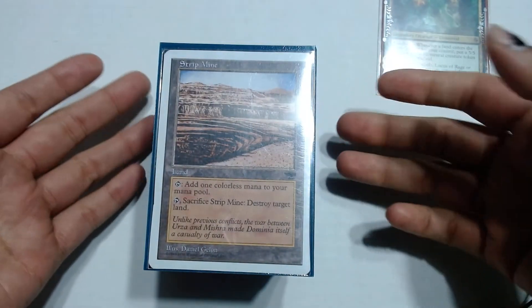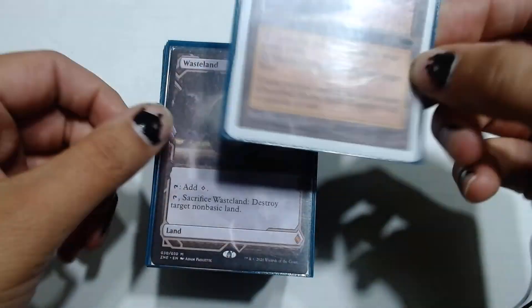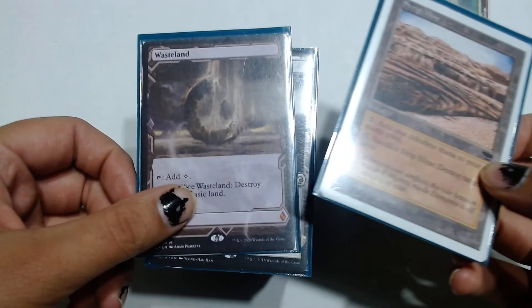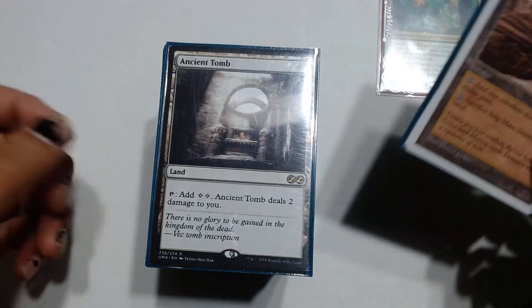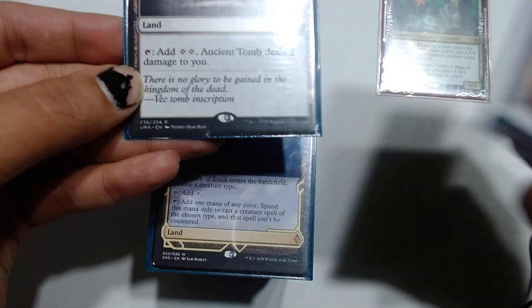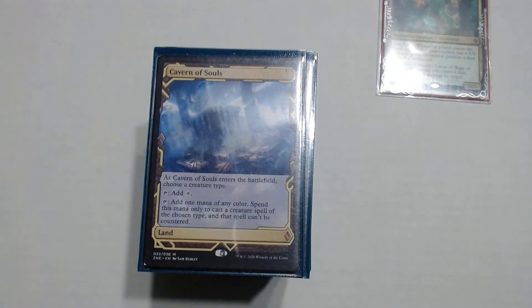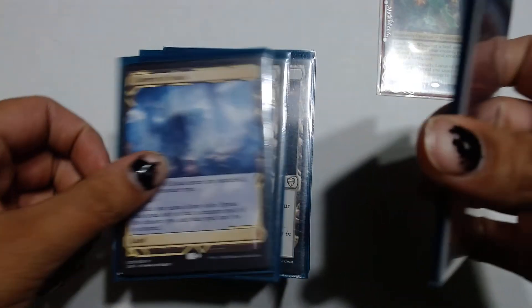We have Strip Mine — you sacrifice it and destroy target land, and you can use this to start stripping people's lands. Wasteland does the same thing except it only works on non-basics. Ancient Tomb is just a free Sol Ring on a land technically — you pay 2 and it deals 2 damage to you. Cabinet of Souls protects your commander. Since Omnath is a big boy — he's a 7 drop — it does cost a lot to cast him over and over again, so it's best to have him not countered.